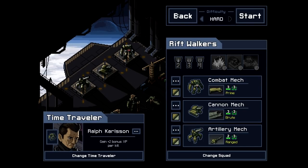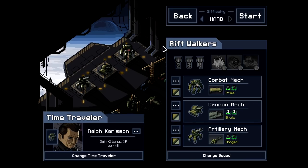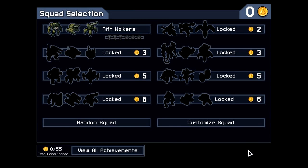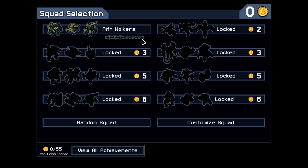Ralph just failed a mission to save the world and is trying again — he is a time traveler. We have other time travelers available as we unlock them, but for now he's the only one. A time traveler is a pilot, but they get a bonus. Ralph's bonus is extra XP on kills, so he just levels up fast. The Riftwalkers squad on the squad selection screen is the only one we have. We'll unlock other squads as we play, but right now we have basically FTL's Kestrel equivalent. They do well but don't do anything exciting — they just do damage and push things around.